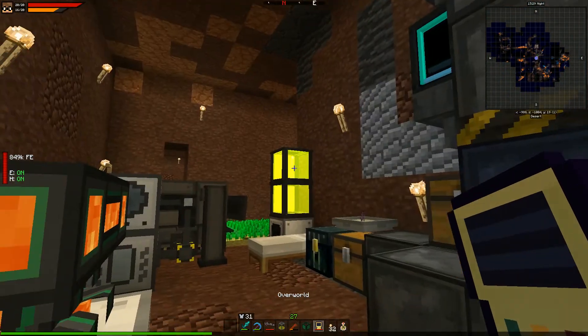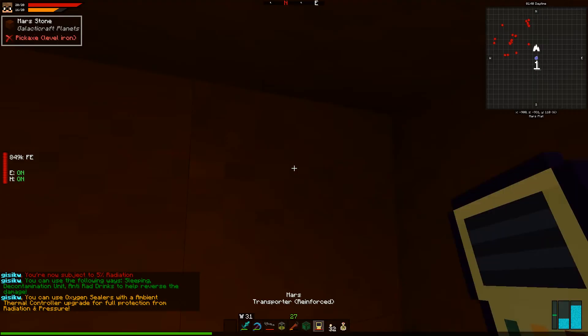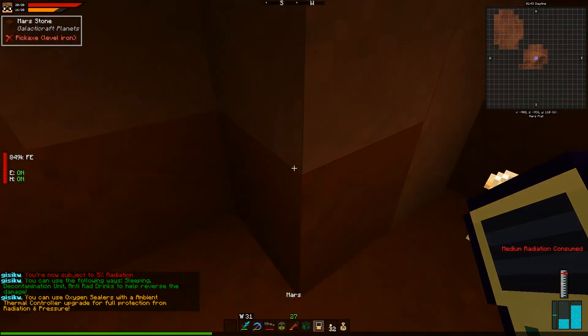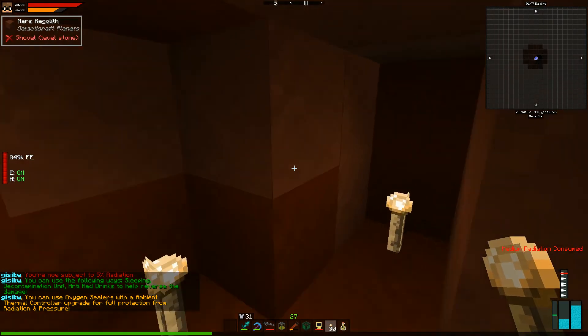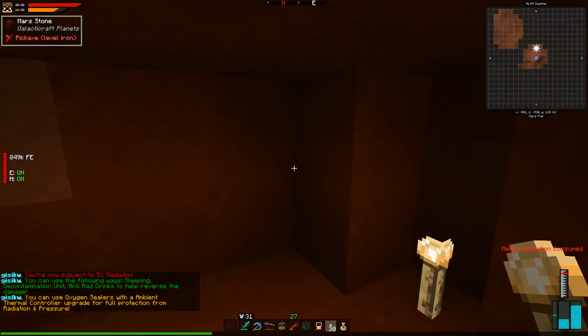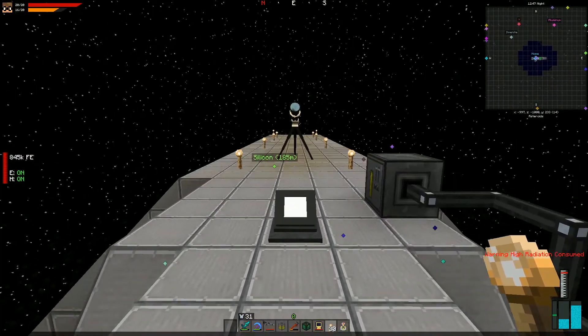Yes we can! Teleporting from Mars to the overworld works perfectly, and we only used about 250 millibuckets of resonant ender. We can go right back to Mars too. This is very exciting — no more having to go back and forth without fast travel. We collected the rocket — we could also visit Phobos and Deimos!